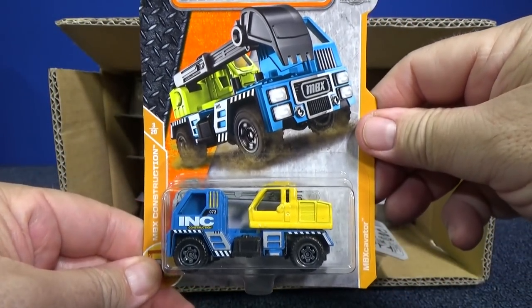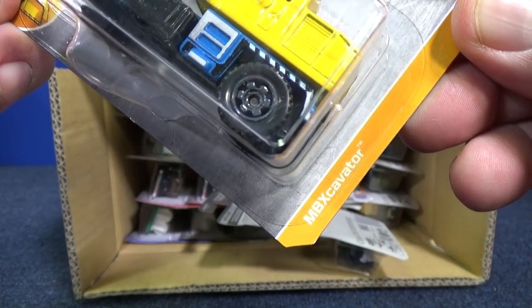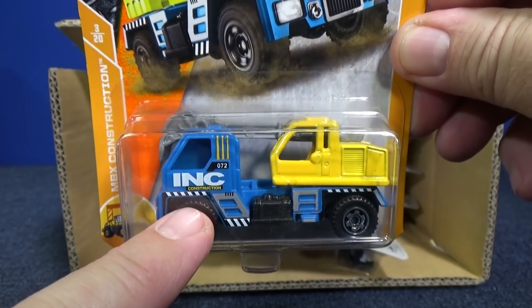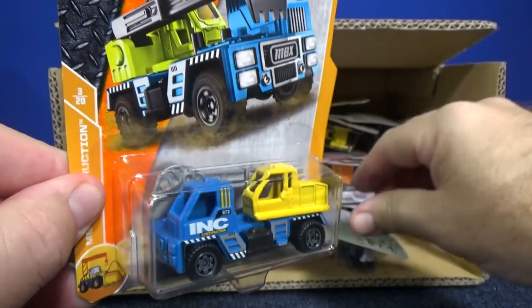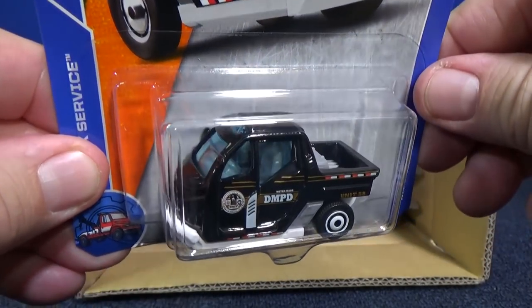Here you have the MB Excavator with the ink decos, which is blue and yellow. You can find other Matchbox models with that ink paint scheme.